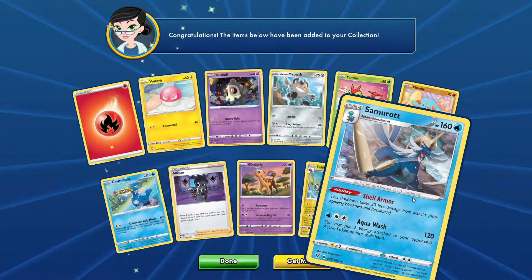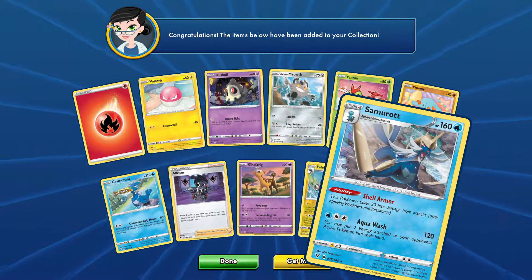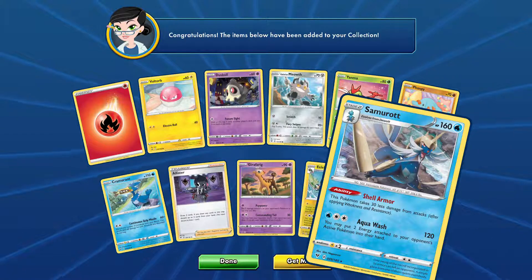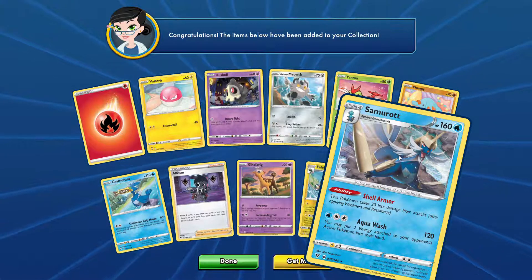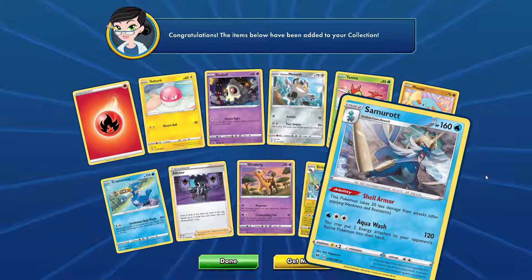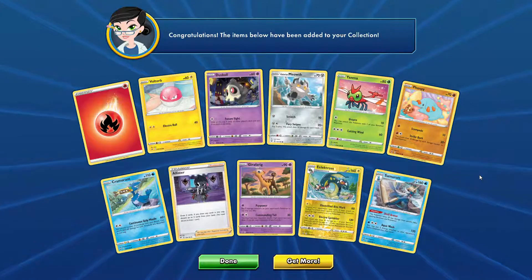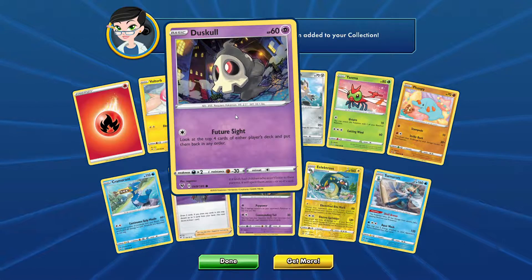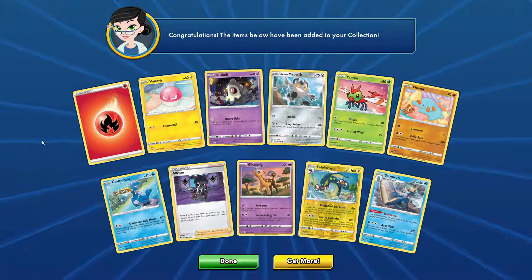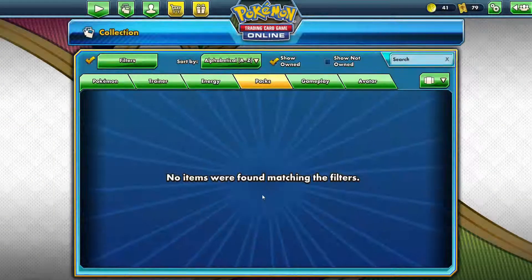And what's this one? It's a Samurott. It looks like a legendary from here but it's not — it's a Stage Two, so that means it's a starter Pokemon. I don't know much about the new Pokemon so comment below. We didn't get anything massive in this pack. My favourite from this pack is Duskull because Duskull looks so cool — it definitely reminds me of Hollows from Bleach. Comment below — what's your favourite Pokemon from this pack? Glad we got that GX card though, it was really really cool.